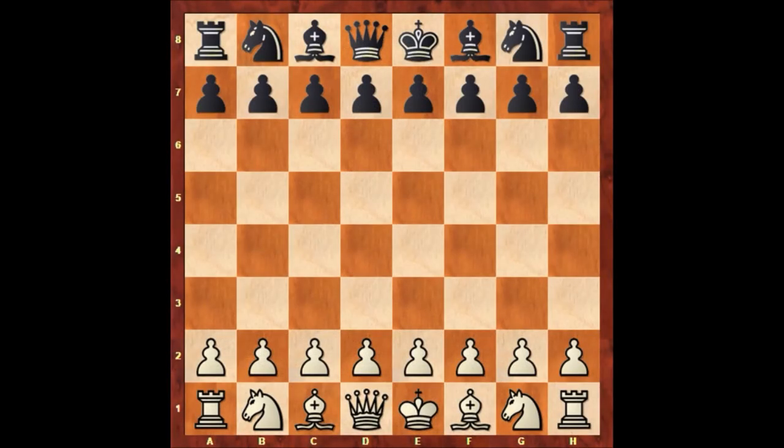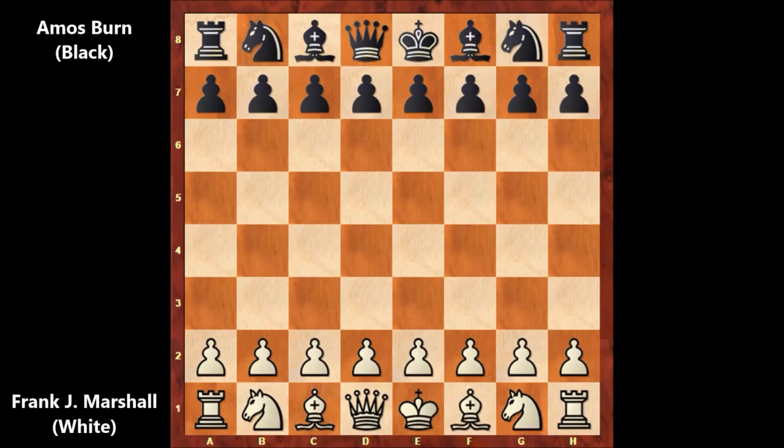Hello everyone, and let's check out another beautiful chess game from the history of chess. In this chess game, white is Frank James Marshall, and his opponent is Amos Byrne. This game was played in 1900 in the romantic and beautiful city of Paris. Let's check out how this game went on.